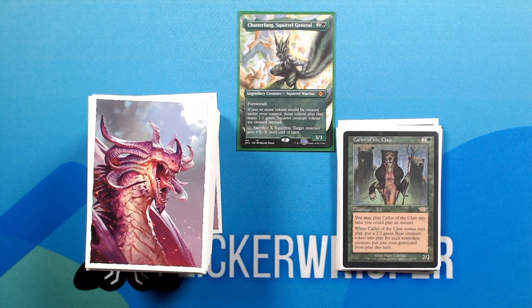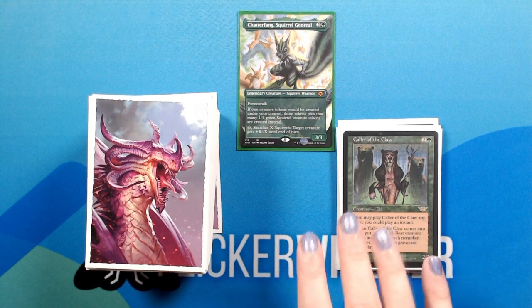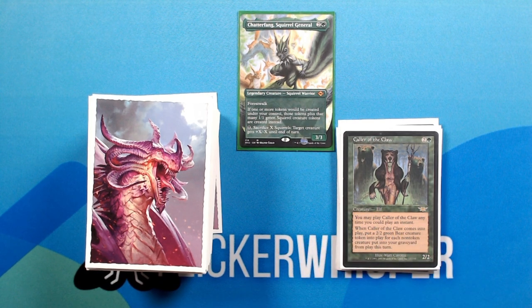Collar of the Claw — two green for a 2/2 Creature Elf. You may play Collar of the Claw any time you could play an instant. When Collar of the Claw comes into play, put a 2/2 green Bear creature token into play for each non-token creature put into your graveyard from play this turn. Although this one doesn't create squirrel creature tokens itself, Chatterfang will take care of that for you.